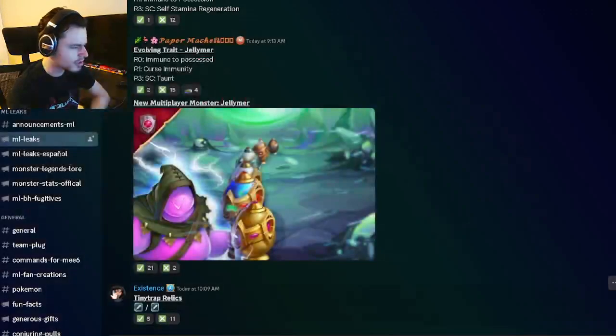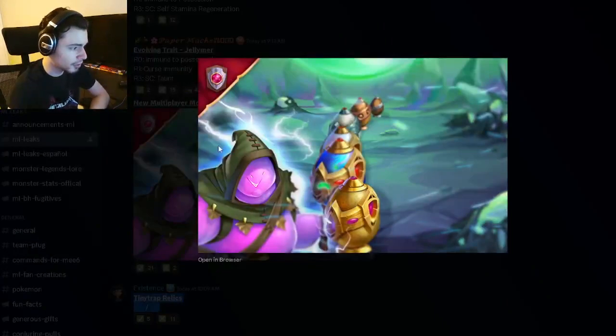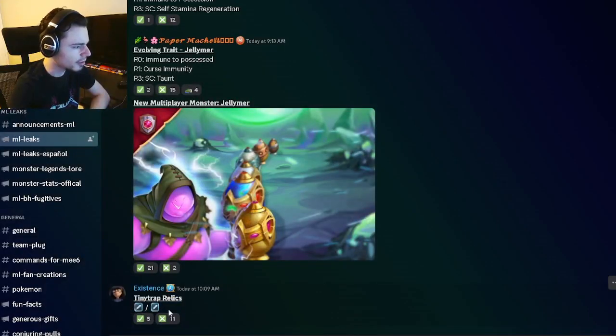And then we have an image for Jellymer, which I already showed — Jellymer's design looks pretty great. And Tiny Traps always uses Sword and Thread relics, which are also pretty great.